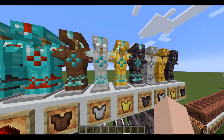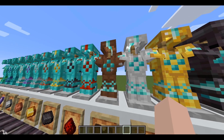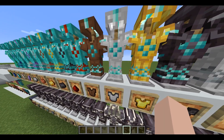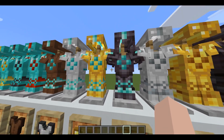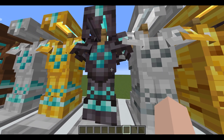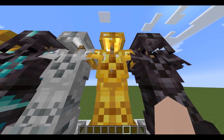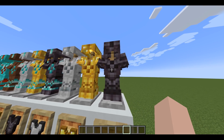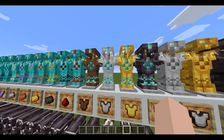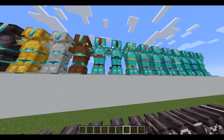Here are all the armors with different armor trim types using gold: leather with gold looks really nice but kind of useless; iron with gold looks a bit plain; gold on diamond looks pretty nice; diamond on netherite is probably the one I'll use. Iron on iron looks sleek, gold on gold looks nice, and netherite on netherite — there's barely any difference, it's hard to tell. They even have a back part to them.